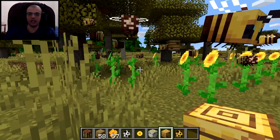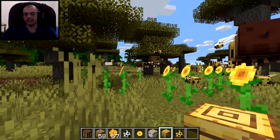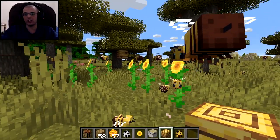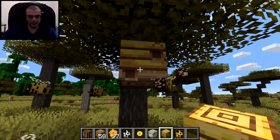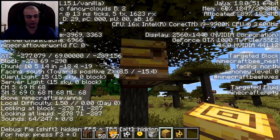So the bee nest — to know if it has enough honey without pressing F3 — you'll see honey in it and honey dripping from it. Let's check the honey level on this one... it's still zero. Come on bees, gather some honey already.